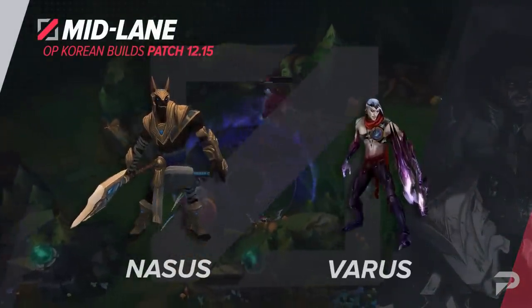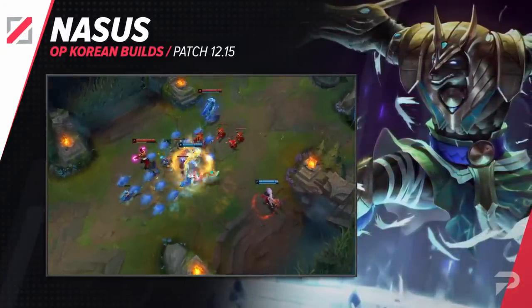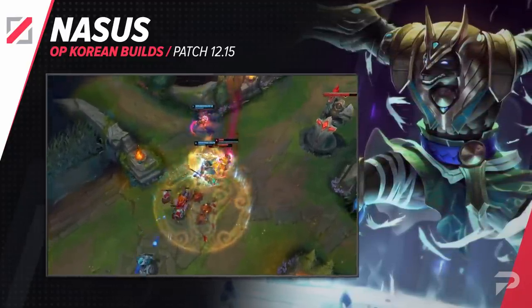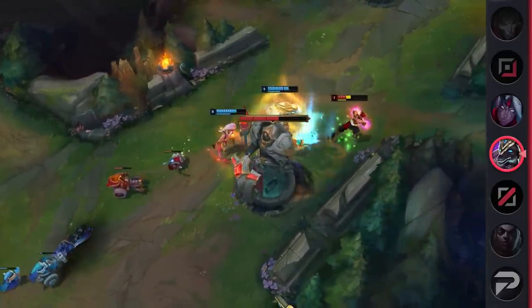For the mid lane, we'll start with the Nasus build. No, it's not AP, but it's a pretty difficult one for a lot of mid laners to deal with, especially because there's a lot more durability in the game. Nasus is a ticking time bomb here, and as the game progresses, it's going to get harder and harder for his lane opponent to successfully poke him down.